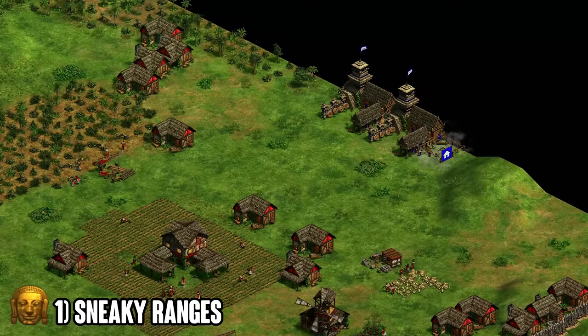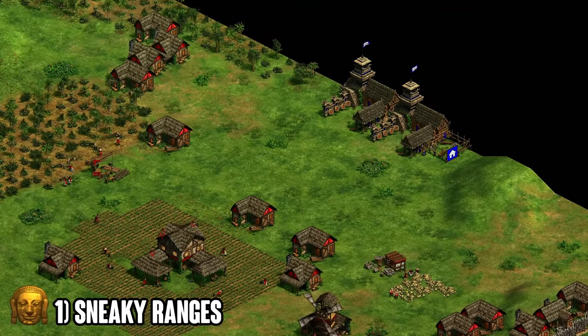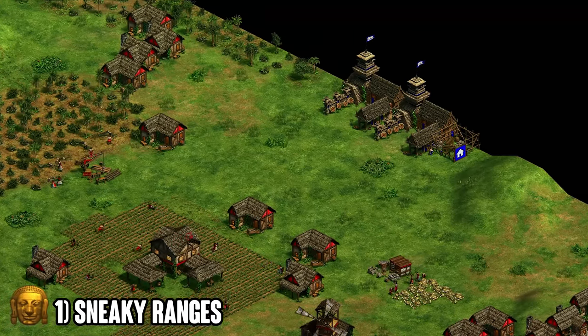While your opponent thinks you're booming, you're massing a really strong feudal age army and you can take out a ton of villagers because they're not going to have the military or defenses ready to defend such a push. One of my favorite strategies to do with the Khmer if I'm looking for some cheese or an early-game out-of-the-box strategy — I almost always opt for this one because it's super powerful and extremely hard to expect.